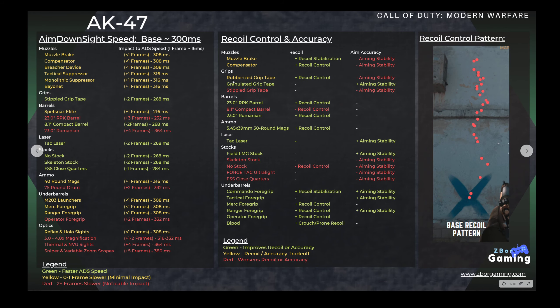Looking at all the attachments that affect your aim-down-sight speed, the ones that help you ADS quicker are the stipple grip, the 8.1-inch compact barrel, the tack laser, the no-stock, skeleton stock, and FSS close quarters. Everything else listed will slow your ADS speed down. Feel free to pause the video to review the full list.